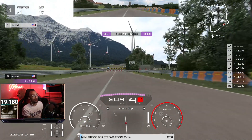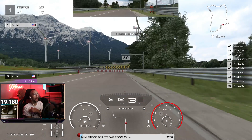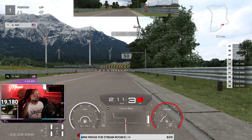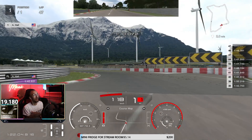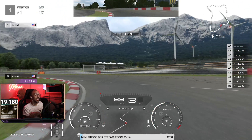Same with this corner — pass the 100-meter board and brake before you get to the 50, so you're braking between the 100 and 50 markers. Trail brake here — I use first gear for rotation to tuck it in, then double upshift to third to keep it nice and stable.